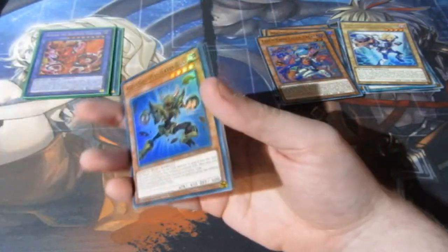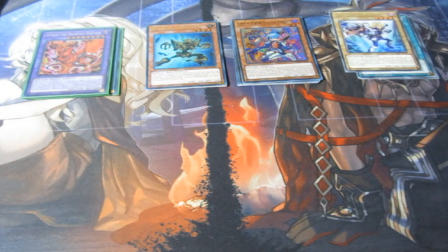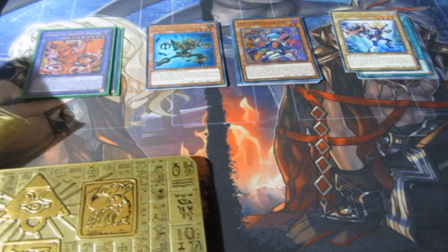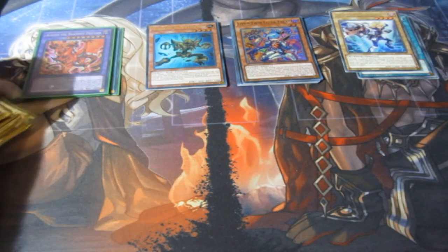Let's go ahead and split the ultras and the supers and sleeve up the branded card. I want to split this up a bit better for you guys — the ultras, the supers, and the rares. Okay, that's the first tin, not too bad. Let's go ahead and open up the next tin.